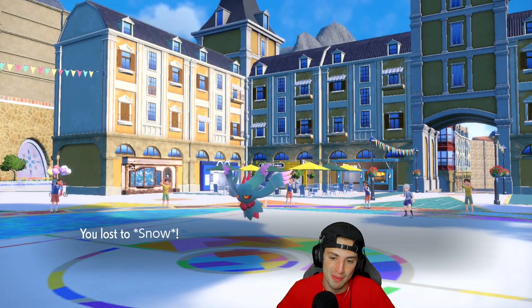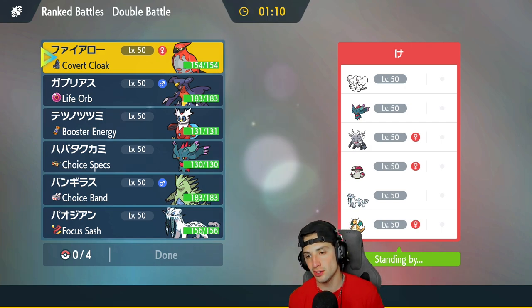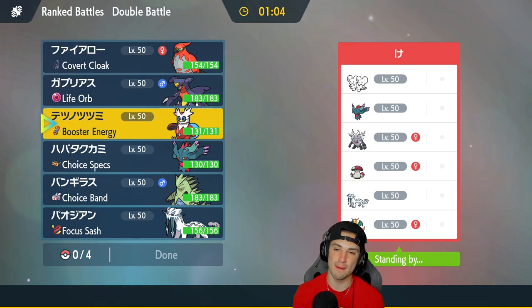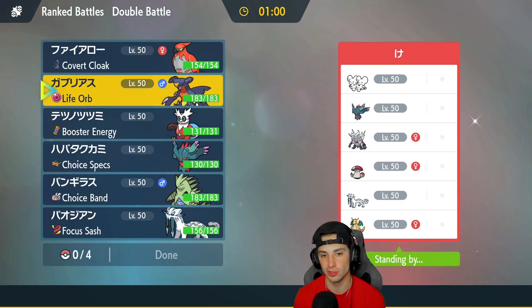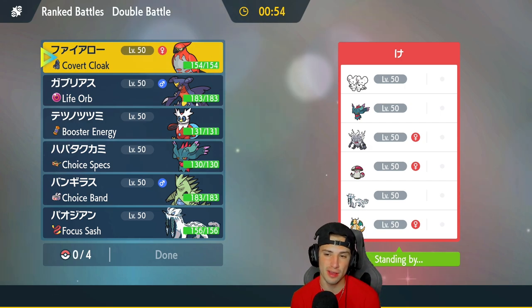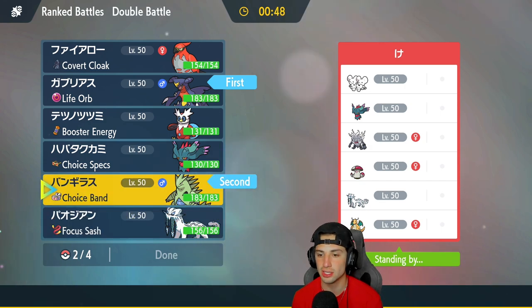We're hopping into our second match looking for the first victory. We're going up against an absolute meta team — they've got Chien-Pao and Dragonite, Murkrow, Annihilape, Amoonguss, and Fluttermane. This one's going to be tough considering we lost that first match. I'm thinking Annihilape and Murkrow could lead right — first-turn priority is a little bit of a problem.